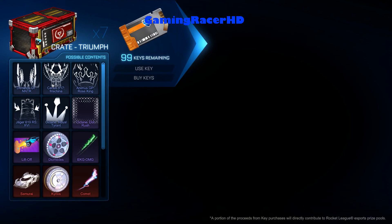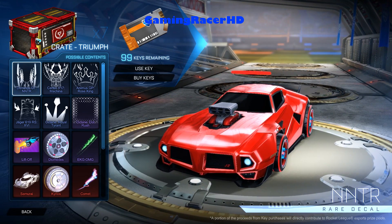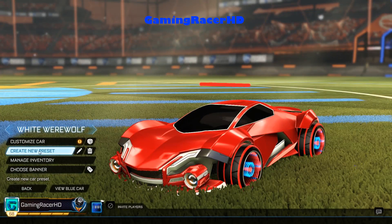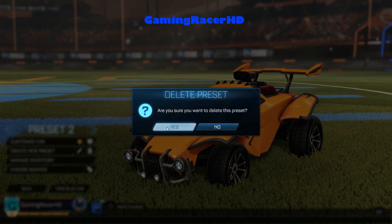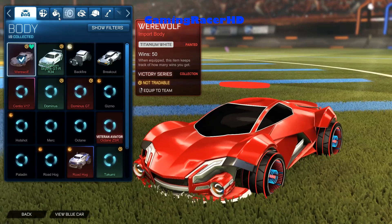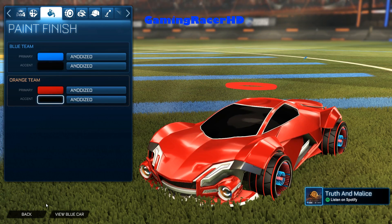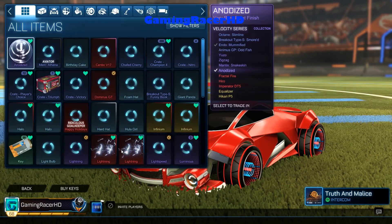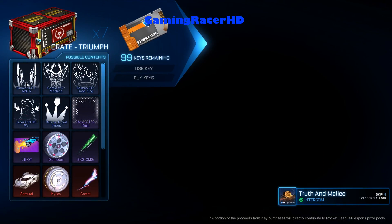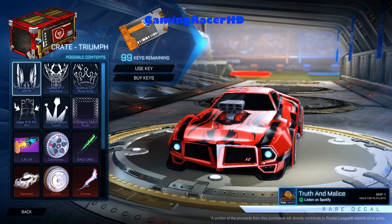Let's check out what items you can get in the new Triumph crate. We've got the Dominus GT decal — can't really see it on my car so let me change the colors. Yeah, if we go to the decal we can actually see how it looks. The Dominus Dom GT looks not too bad actually.